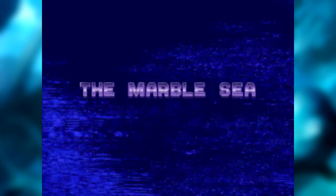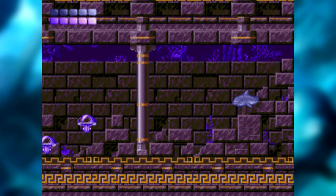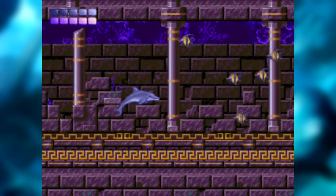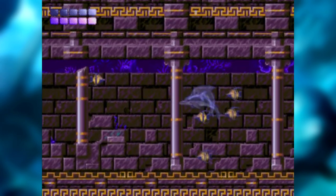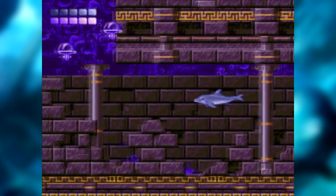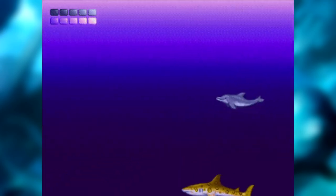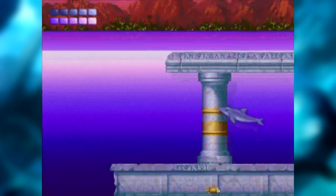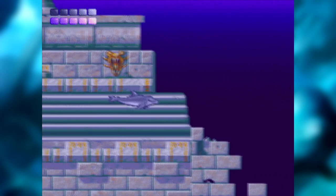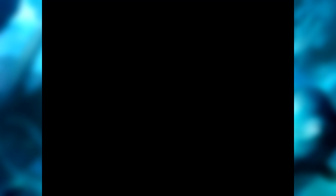Começamos The Marble Sea, a primeira das fases citadinas. Citadinas porque nosso plano de fundo é uma cidade feita de mármore, no estilo de arquitetura grega — Atlântida, que o filho da puta do Poseidon simplesmente naufragou. Mitologia grega costuma ser assim: os deuses são cuzões. É novidade.